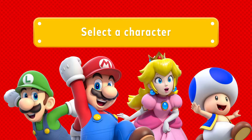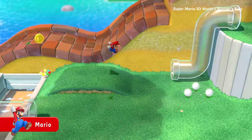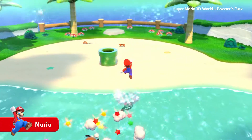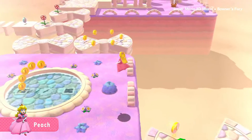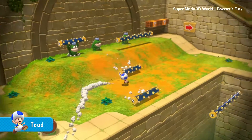These familiar faces are quite the characters. Take your pick. The all-rounder that's all-around great at, well, most any course — Mario. And his bro, hitter of high jumps, Luigi. Her Hovering Highness, Peach. And even the Dashing Toad.